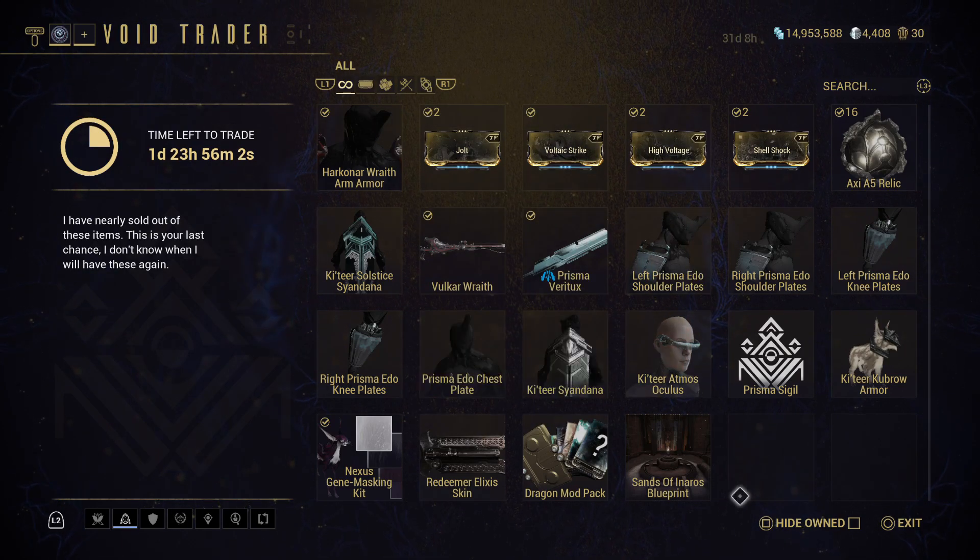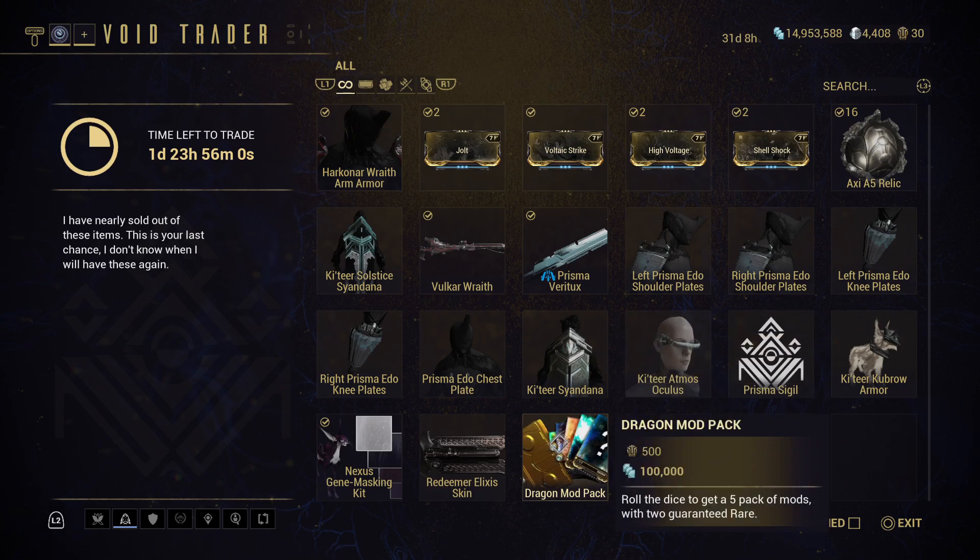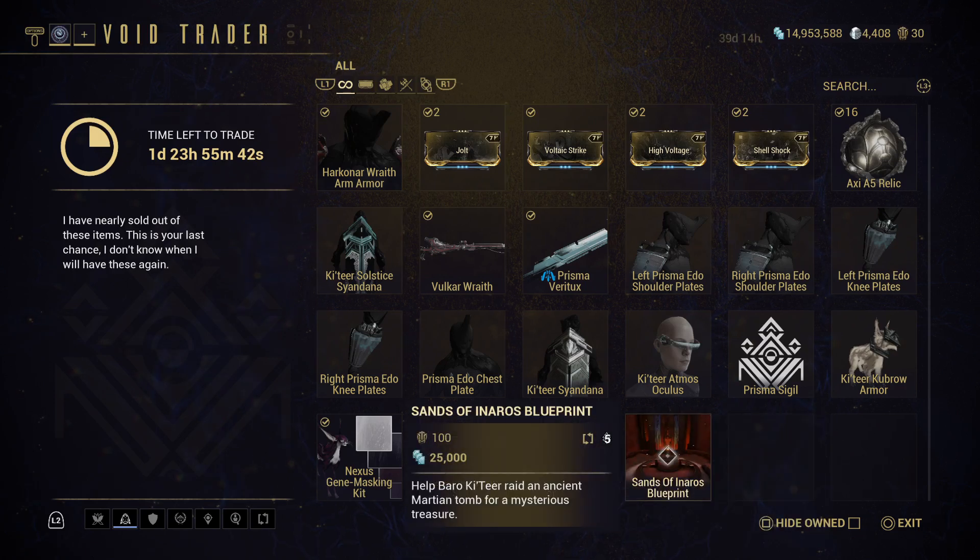Just go to town. What I don't recommend: I do not recommend the Dragon Mod Pack because you just roll the dice to get random mods. If you have a bunch of friends with a good collection, I would just recommend going to them to get mods, not the Mod Pack. The Sands of Inaros Blueprint is really only if you have not — and I repeat — have not done the Inaros Quest.